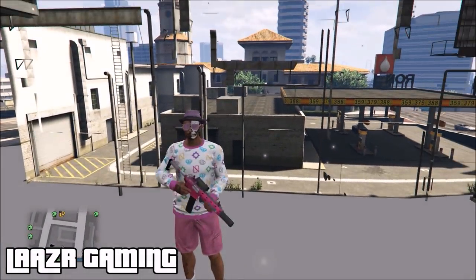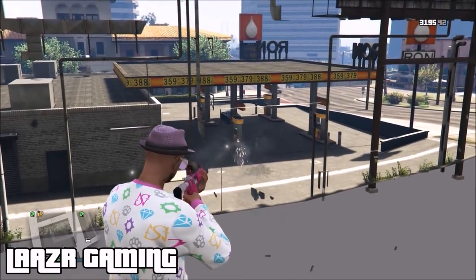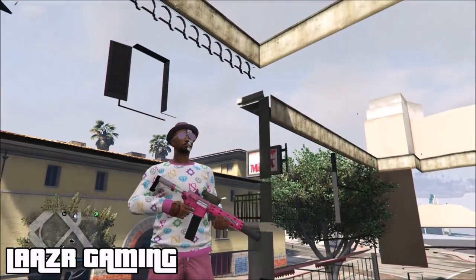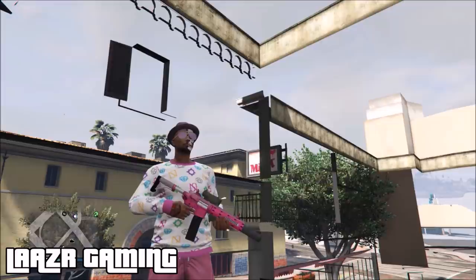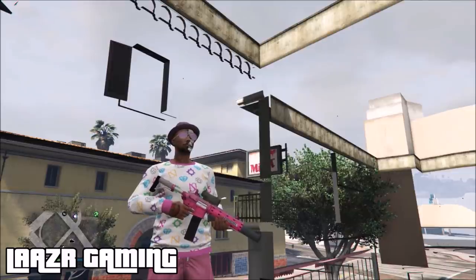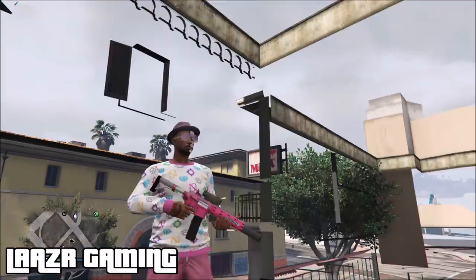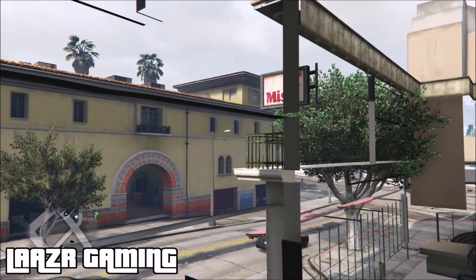Moving into the third and final glitch — every day you guys ask me if I know any wall breaches still working after the latest patches 1.37, so I'm going to show you an awesome wall breach. I've already covered tons of different wall breaches in GTA 5, including Lester's factory, the IAA building, the FIB building, Michael's mansion, and Trevor's torture chamber. If you want a link to any of those wall breaches — the FIB building, Michael's mansion, Franklin's mansion — just leave a comment below.